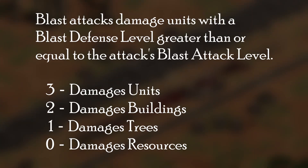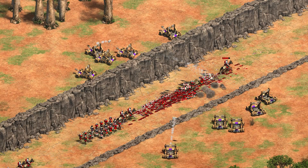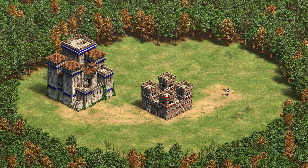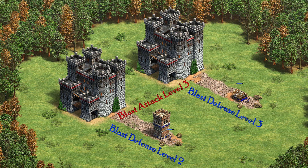The blast attack level and blast defense level determine which units are harmed by a projectile's blast damage. Each of these attributes can have 4 values from 0 to 3, and a projectile deals damage to units with a blast defense level greater than or equal to the projectile's blast attack level. From testing, it seems that blast damage consists of not just splash damage from weapons such as onagers, but also the damage from missed shots and from projectiles with hit mode 1. Most units have both blast attack and defense levels of 3. Buildings however have a blast defense level of 2, so we can't rely on buildings to block castle fire. Rams have a blast defense value of 3, so they block the castle's hit mode 1 projectiles.